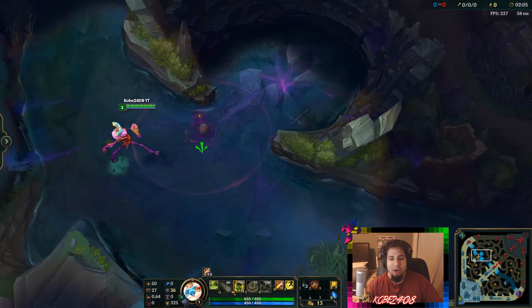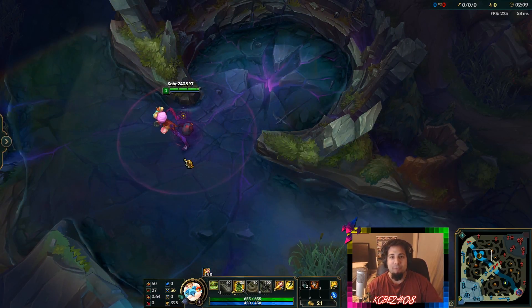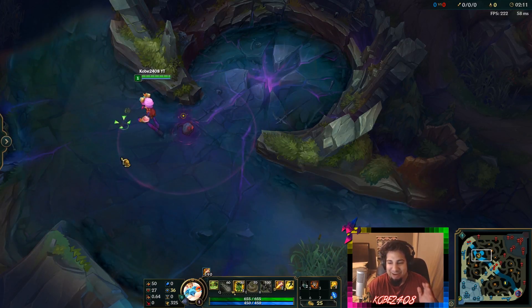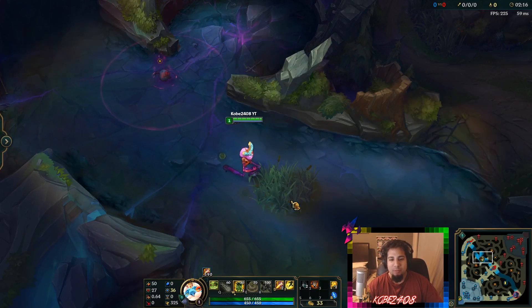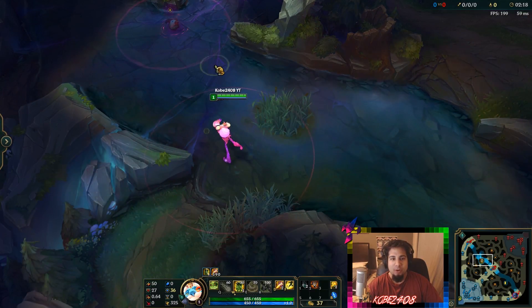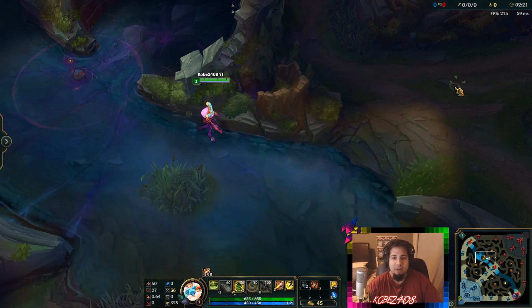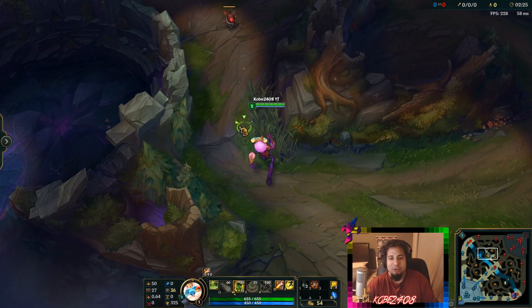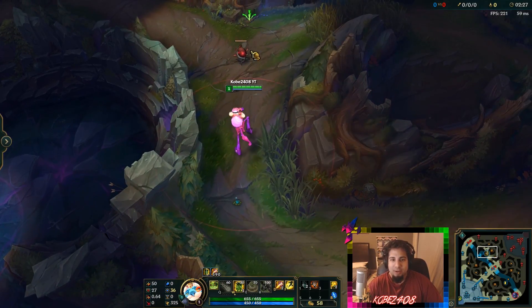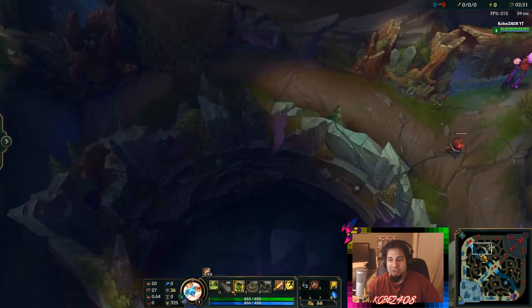There we go. Now that the bush is gone, nobody on the other team can get rid of this ward. It is there forever — it's an infinite ward. The only time it will drop is if you walk into another bush and activate the Ghost Poro. But if you don't go into any bushes, or if you walk past a bush and don't let the Ghost Poro activate, it's there forever. You can just run around like this — it is crazy.